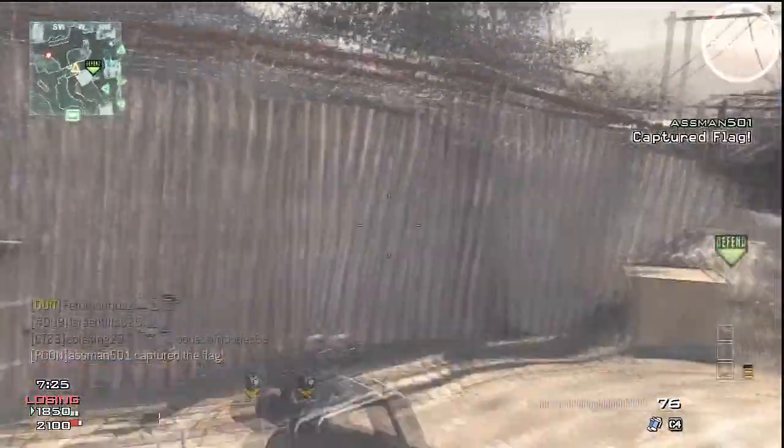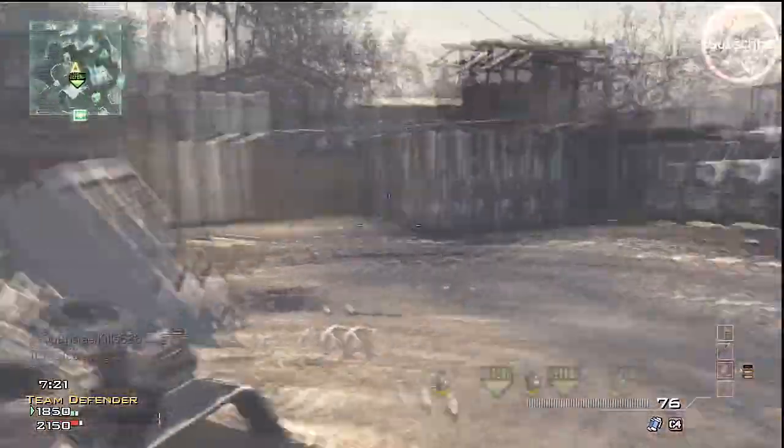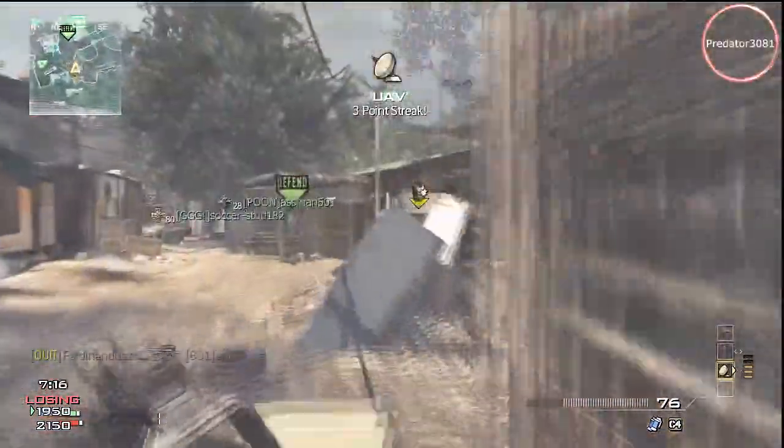My custom class is the normal pretty much set up with the P90, Silencer and Kick proficiency. The usual perks: Sleight of Hand, Quick Draw, and Stalker.